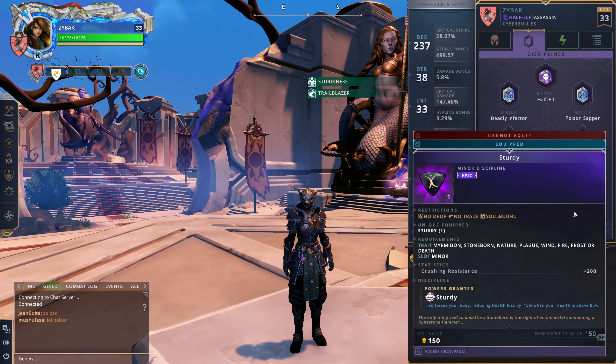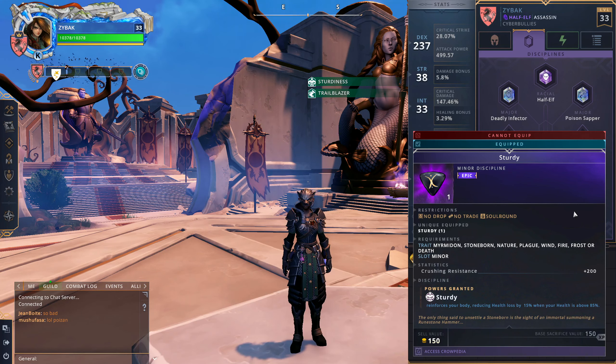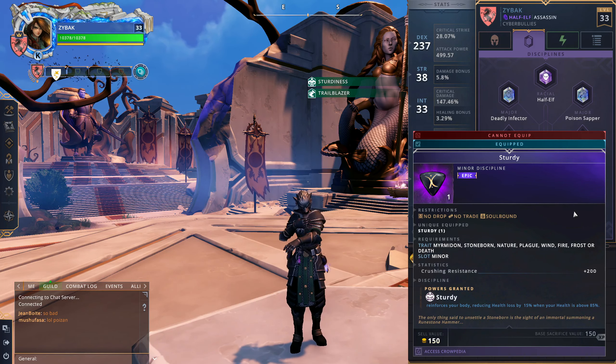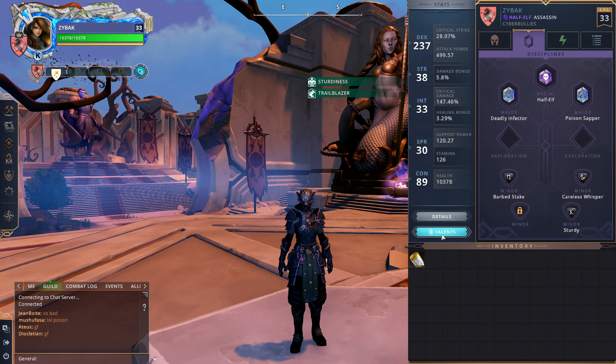We saved the best for last — Sturdy from the Plague Domain. This is incredible for the Blackguard. You can stay above 85 health with incredible ease if you're using your barriers and self-healing properly. With Blur and Sturdy up, you're looking at 48 percent damage mitigation — and when Blur goes down you can pop In Venom for 80 percent mitigation after that. If you're a Blackguard not taking this, you're insane. It is the most insane discipline for this class. You cannot get around it — it's badass.